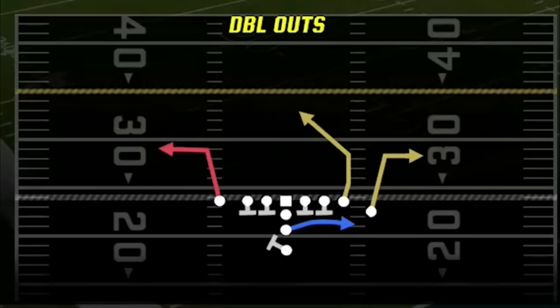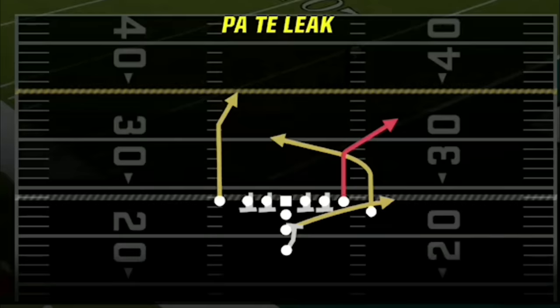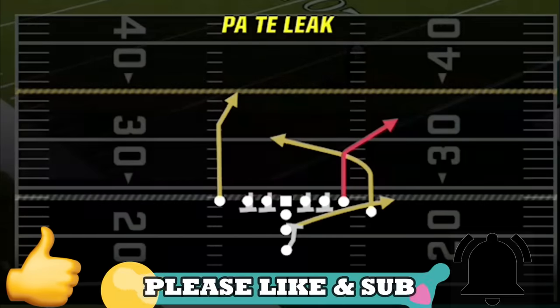My first audible play is the double outs, as these speed out routes on both sides can beat any defense in the game other than cover 2 zone. My next audible play is the PA tight end leak, which is going to be my one-play touchdown play, as this play can score against every defense in the game in multiple different ways. Hit the like button and let me know in the comments if you guys want me to make a practice mode style video breaking down all the different setups.